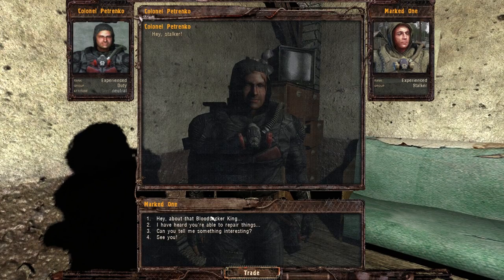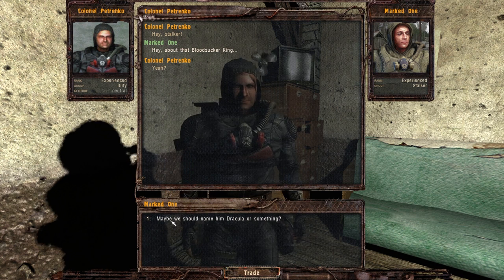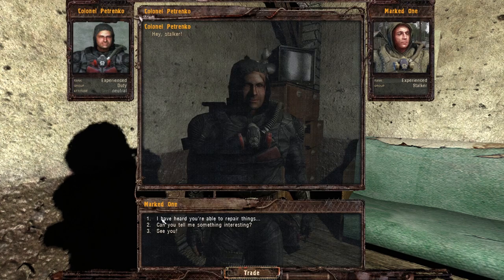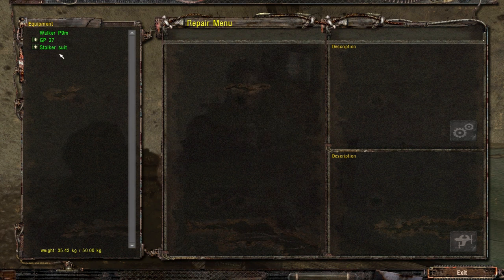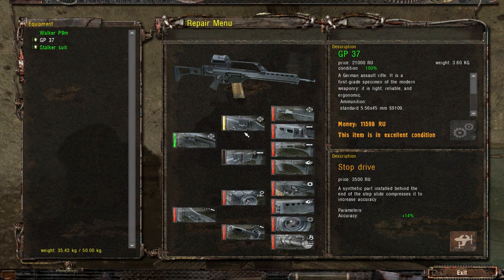Couple other things I want to do while I'm here. Hey, about that bloodsucker king - maybe we should name him Dracula or something? I wonder why he's giving me that look. Okay, so let's go ahead and upgrade my stuff a little bit. I'm pretty sure I'm going to stick with this gun for a long time because it is damn good. This pneumatic compensator says it offsets the recoil of automatic firing, however it says recoil plus 15% and it's in red instead of green like the others. I'm hoping that's just a display bug, but if it's not, it seems like it actually hurts your weapon. I'm going to avoid that one, but let's increase the accuracy here.